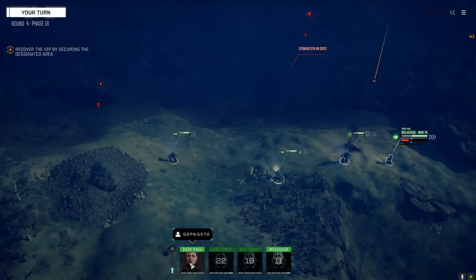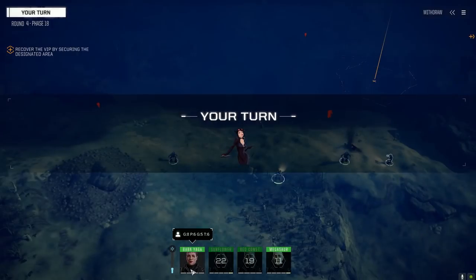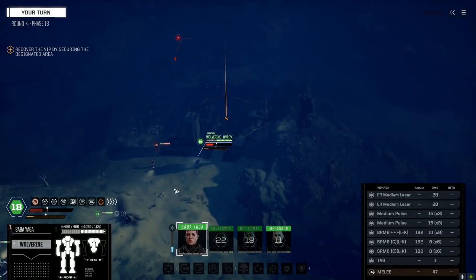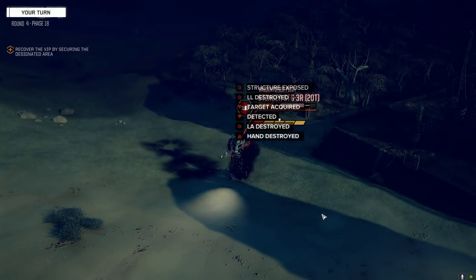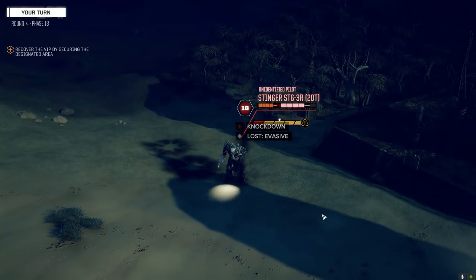There's the Stinger — I'm going to go get eyes on unless he comes up and gives us eyes on. No sense in running, I don't want to overheat. Get a bit of stability back — leave these two off and fire the rest. He's going down.